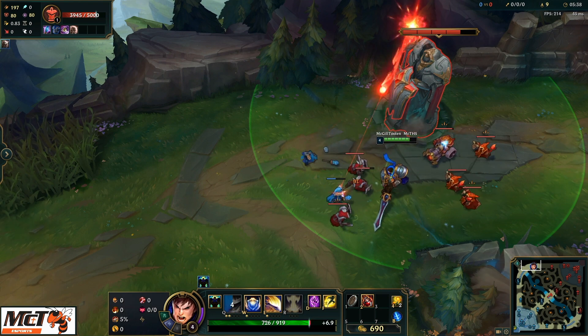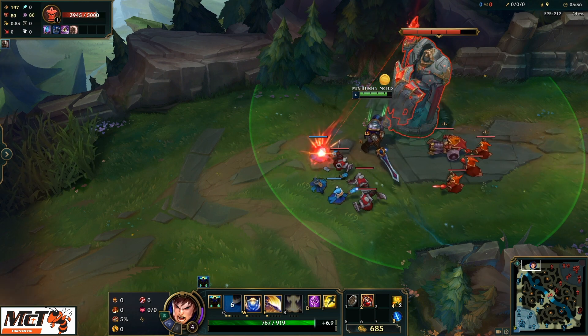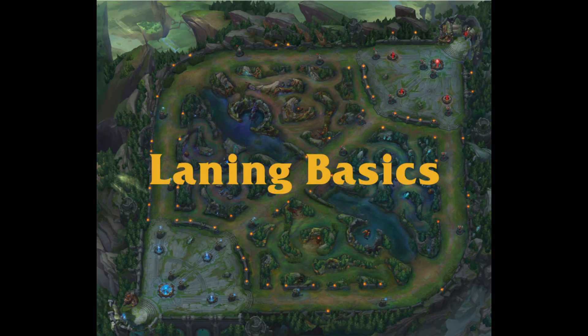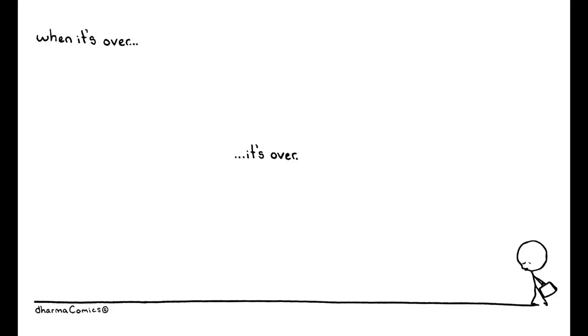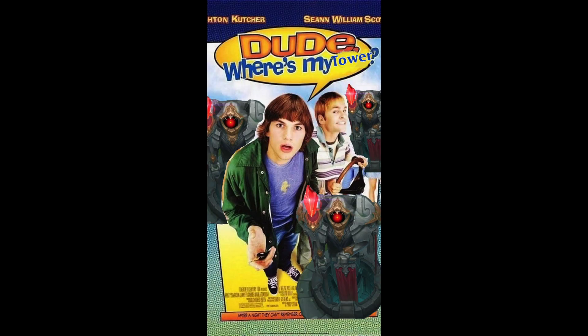During the Laning Phase, the top, mid, and bot lane players all typically stay in their primary lane and work on CSing minions. They can and should roam occasionally to help take objectives or support in a fight. The Laning Phase typically lasts about 15 minutes; however, there is no set end time. Sometimes it ends because one team decides to all group up and push a lane, and sometimes it ends because all of the towers in a lane are taken.